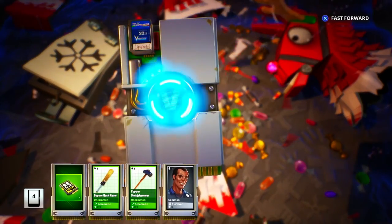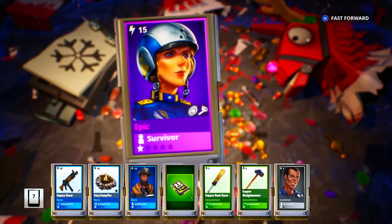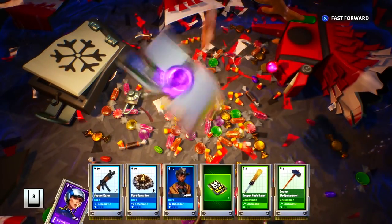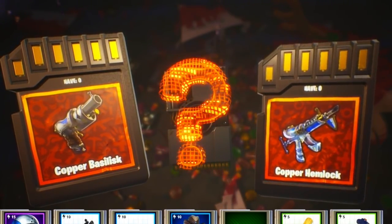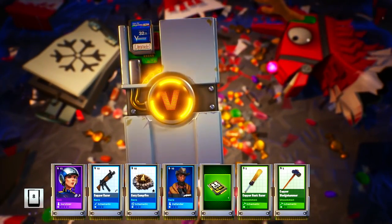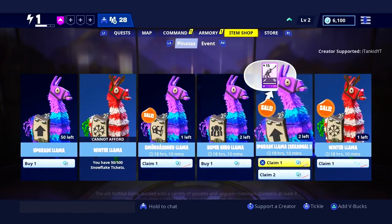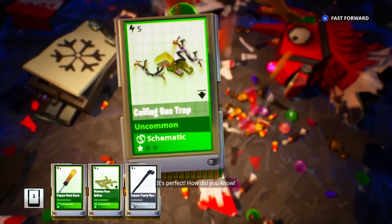If you guys are playing Save the World and have it already purchased, I'd definitely recommend hopping on and checking your daily rewards — and especially your free llamas, because I have quite a few. It's a choice between a Copper Basilisk or Copper Hemlock — I'm going for the Hemlock because it's more colorful. Could be making a mistake, but it looks way cooler. We have one more Winter Llama — let's go.